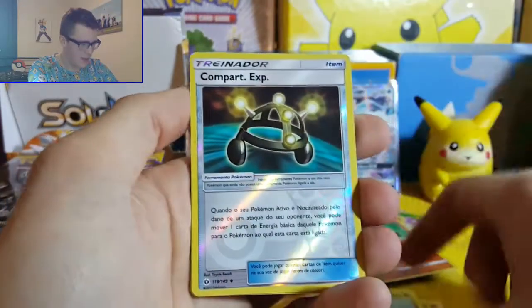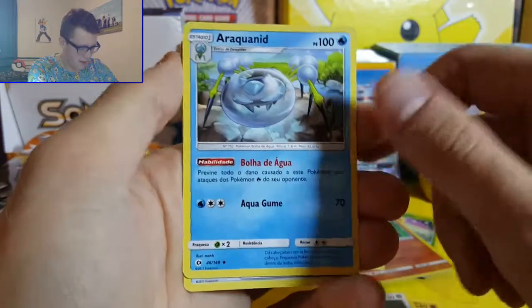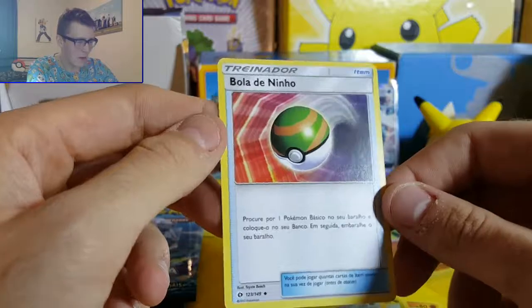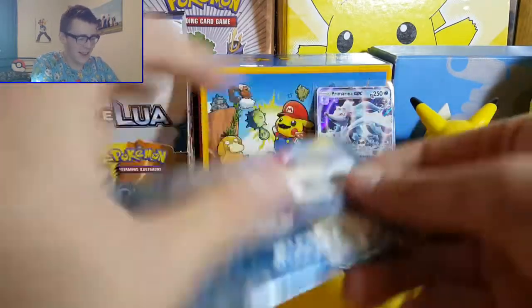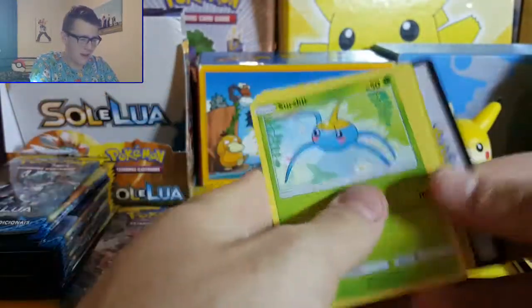Sandygast, Brutini, reverse holo Experientia, Diglett, Araquanid - and Nuzzle. A.k.a. the Bola de Ninjo. Fantastic. Alright, so we've got a Primarina pack, so maybe we're going to get another Primarina to go with our first one we got. Who knows.